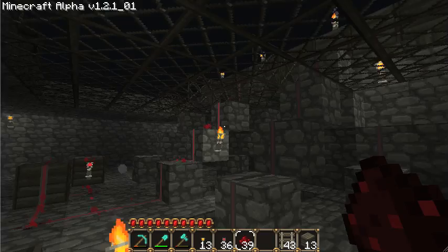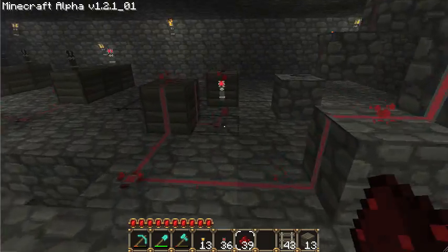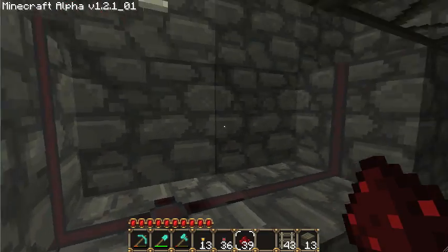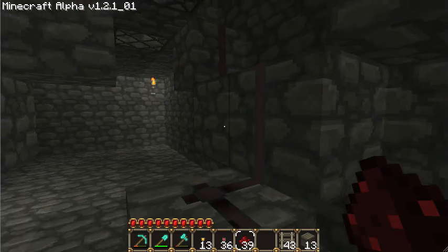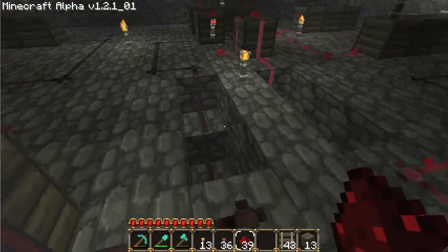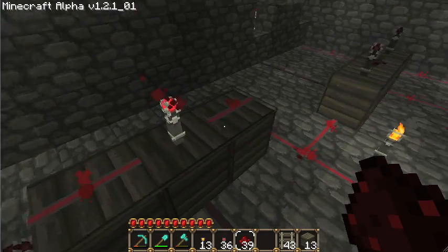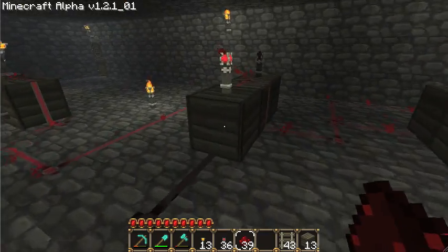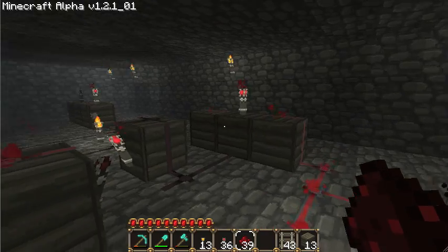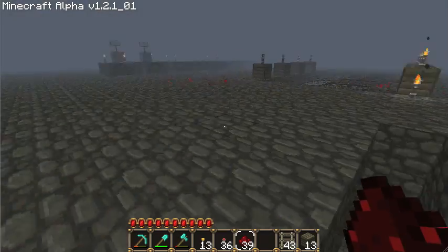First, we have four inputs coming from the stone buttons up above, plugging into our RS nor latches — here's the left side RS nor latch, and over here is the right side. We also have the joint output from the buttons per side running underground to save space. They pop up and plug into our central RS nor latch. Here's the combination repeater and inverter, then the two NAND gates per side — left side NAND gates and right side NAND gates — pretty much exactly like the diagram.